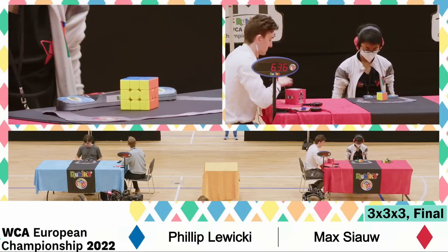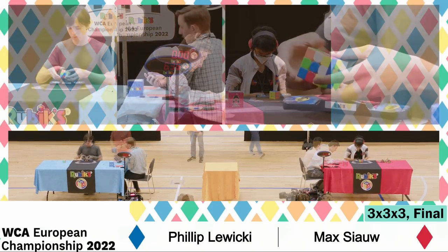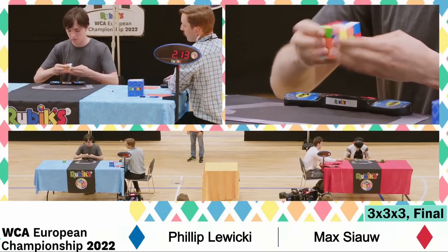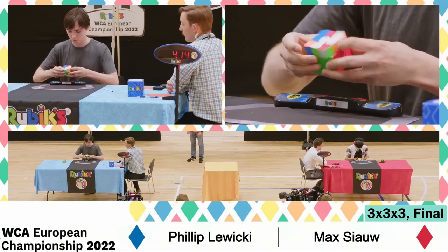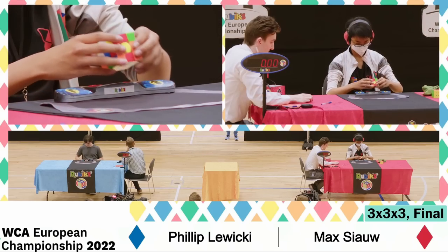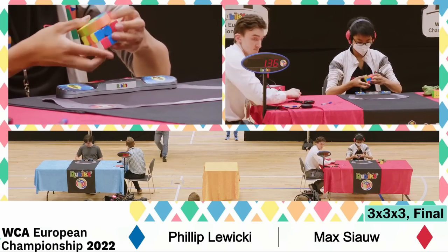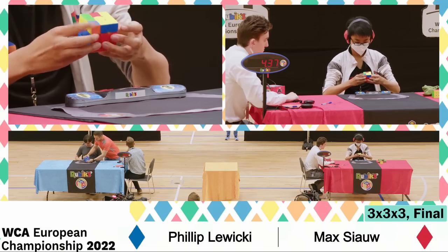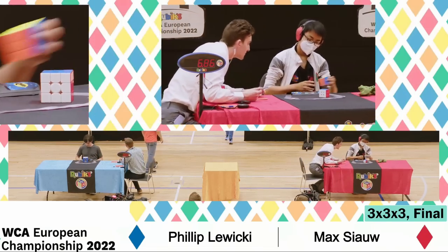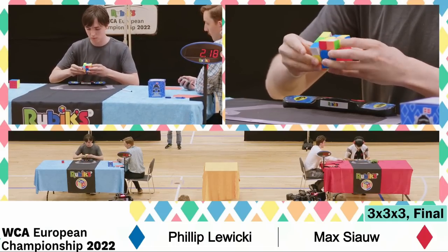The top cubers — when you're nervous, just turn at 90% speed, because that little bit really helps out the flow of the solve. This is super smooth. G-perm — a little bit of a lock-up, a little bit of hesitation going into that last layer. Quite a number of rotations — looks like a good solve.